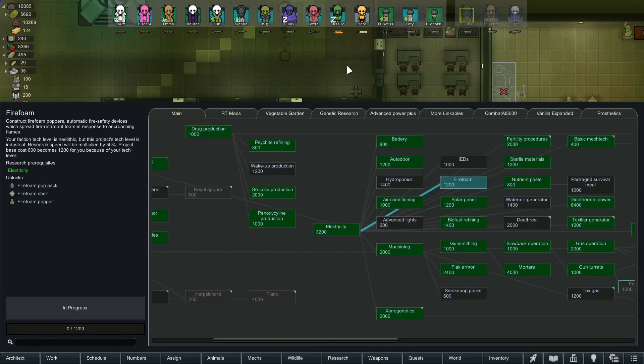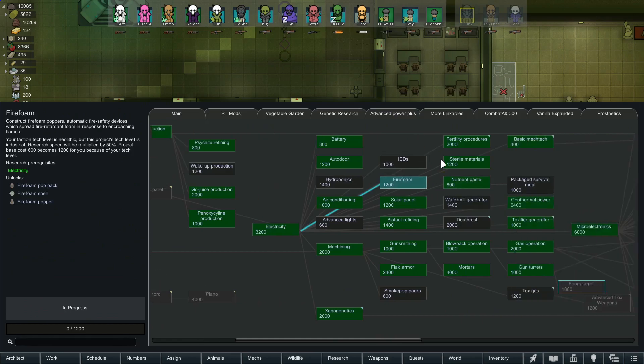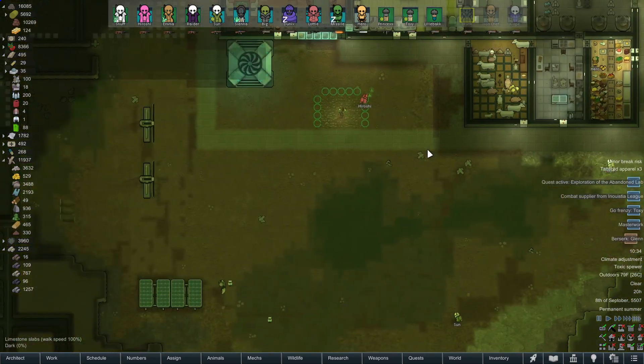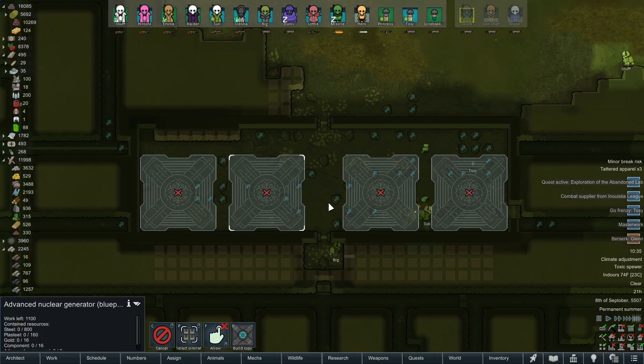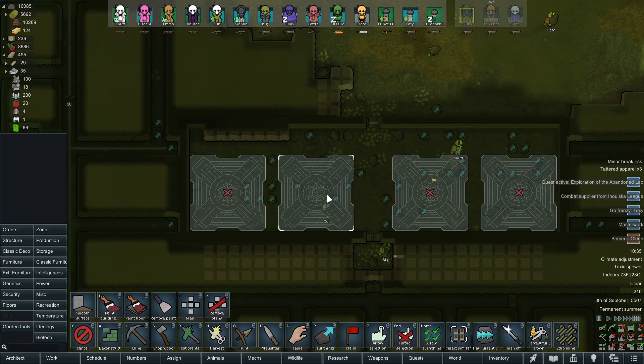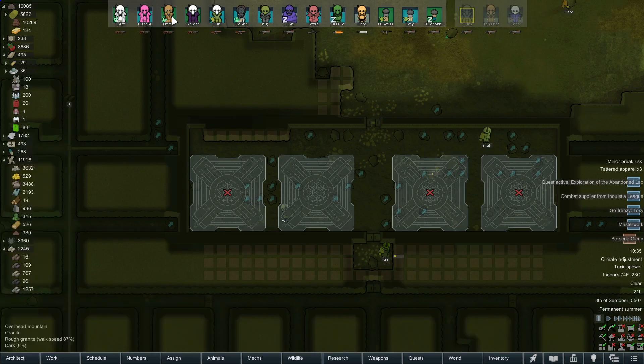After discovering nuclear power, I think it's time to get serious about fire safety. The fire foam popper is now on the build list. The power generator room is coming along nicely — we've cleared the room and it's time to fill our first order for nuclear power.